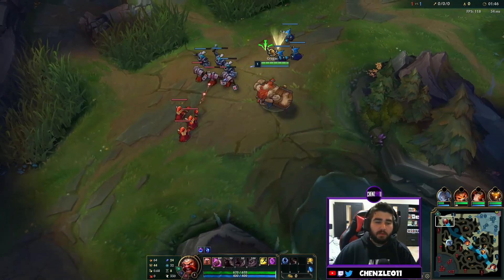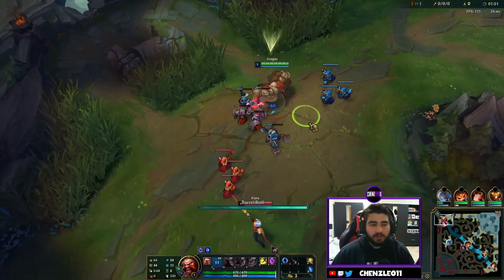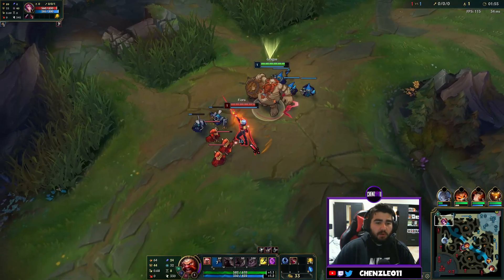The build we'll go through as we go, but it's basically Night Harvester, Zhonya's, and some weird stuff. We want to start off there against Fiora.